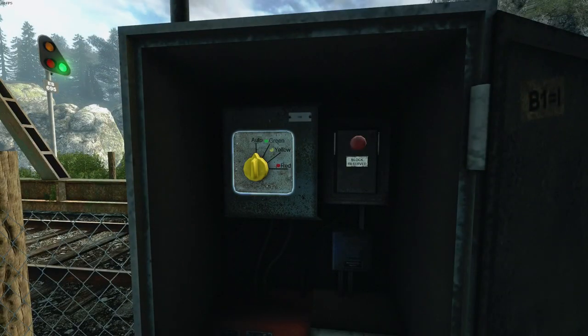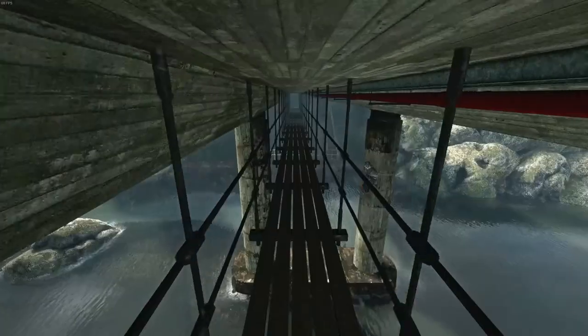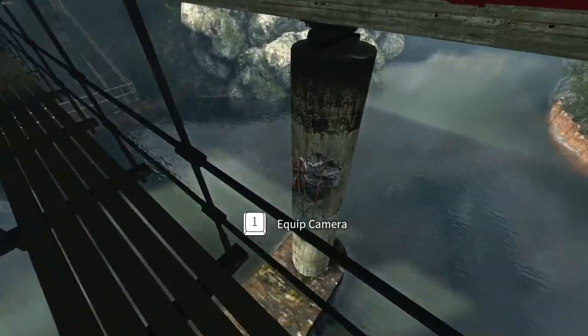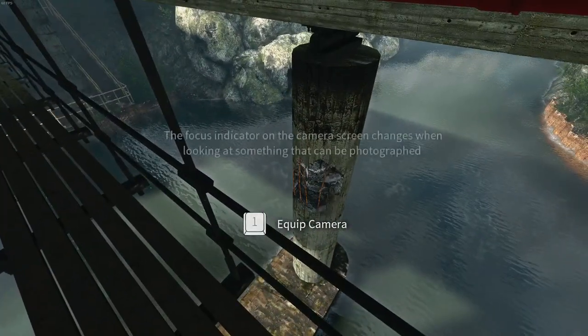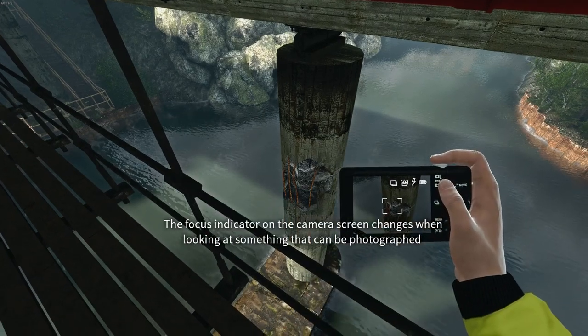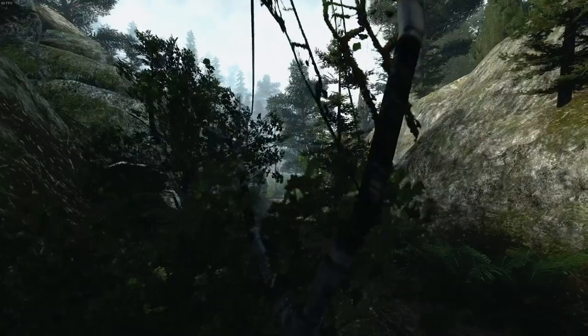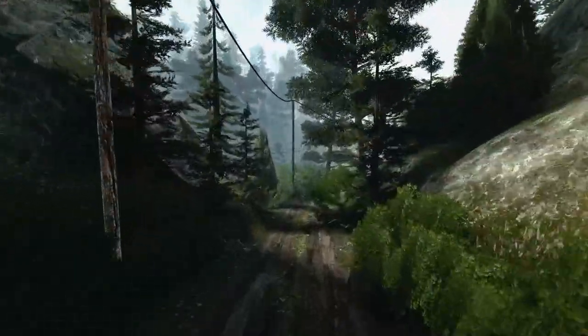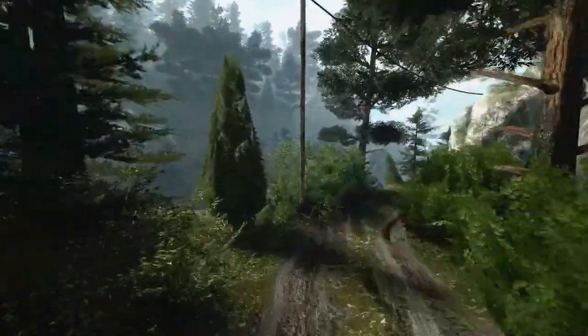The game has automatic checkpoints that are well placed and help you through the game. All that you have at your disposal is a flashlight and a camera. You have to use the camera to take pictures of areas and structural problems within the environments. The game has a linear path that you follow, but the areas are pretty open and allow for exploration. At times it can be a bit unclear where you're supposed to be heading, as there's no minimap or objective directions.